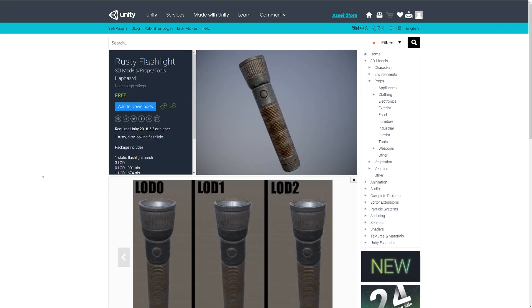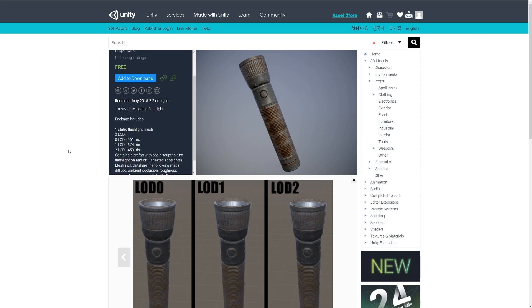The next one, as the name suggests, is Rusty Flashlight. It's a dirty-looking flashlight with three LODs between 400 and 900 triangles, and it contains a prefab with a script so you can turn the light on and off.